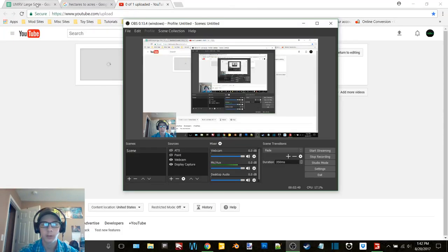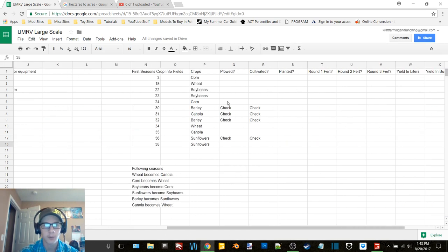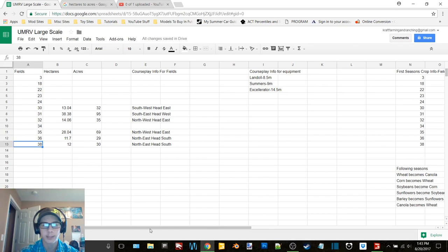I've got a little tracking sheet set up, similar to the other save game. I'm running fields 3, 18, 22, 23, 24, 30, 31, 32, 34, 35, 36, and 38. So far I've run fields 30, 31, 32, 35, 36, and 38 — with 32 acres on field 30, 95 on 31, 35 on 32, 69 on 35, 29 on 36, and 30 acres on 38. Plowed and cultivated fields 30, 31, 32, and 36. Currently working on 35 and 38.